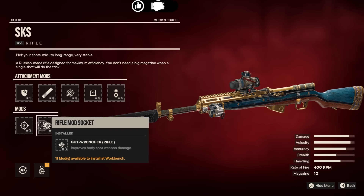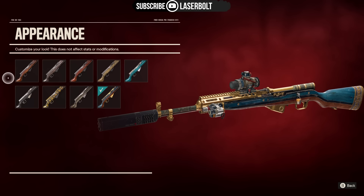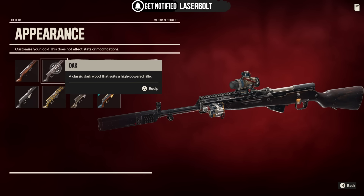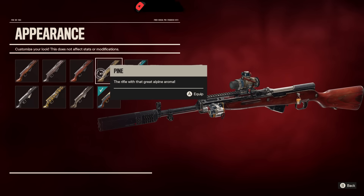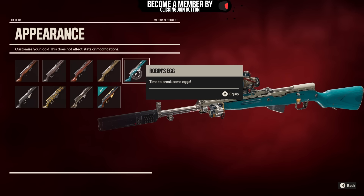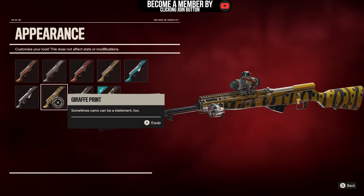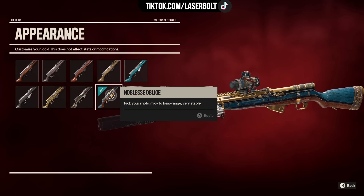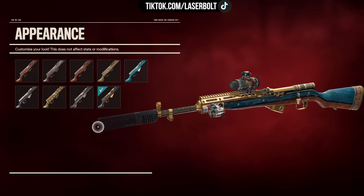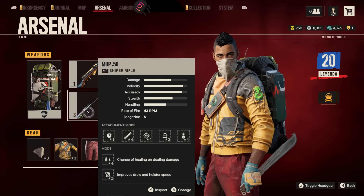Those two exclusive rifle mods are why the SKS is the best sniper rifle in the game. For those asking about skins, the SKS has: Oak, Redwood, Pine, Robin's Egg (which looks pretty dope), Jet Black, Graffiti Print, Traditionalist (wooden trim finish), and Nobles of Bly — which is what I'm currently rocking and I think looks great.